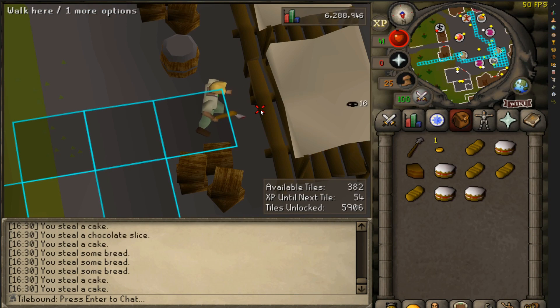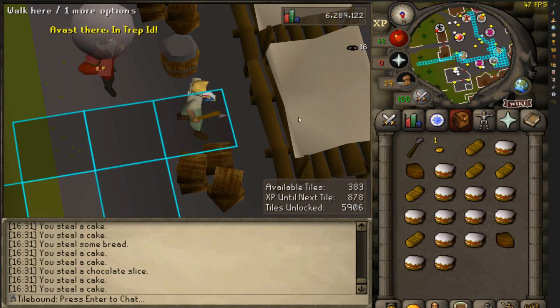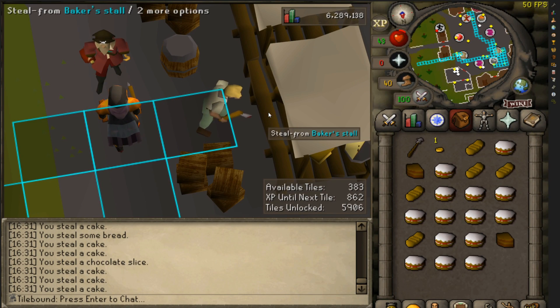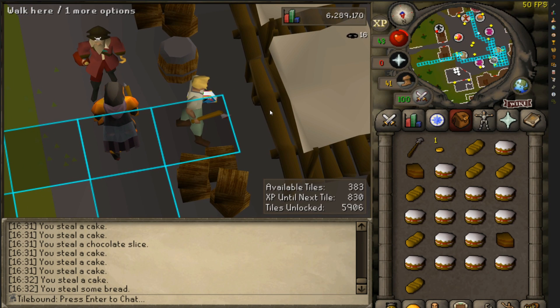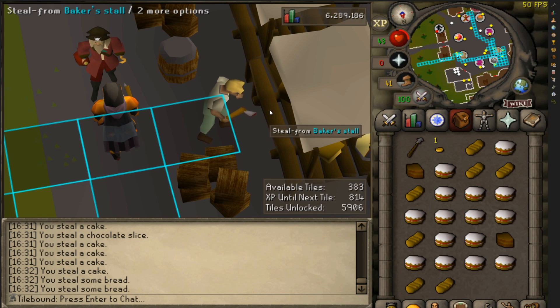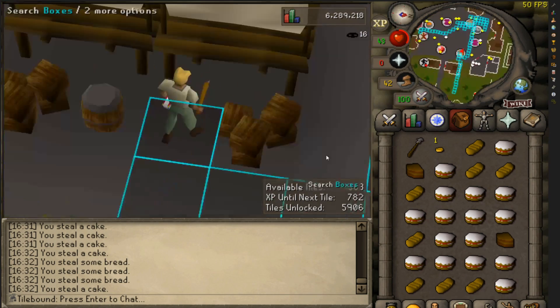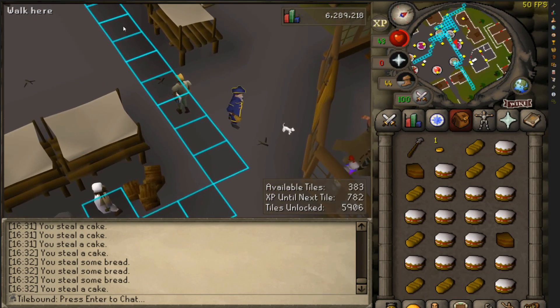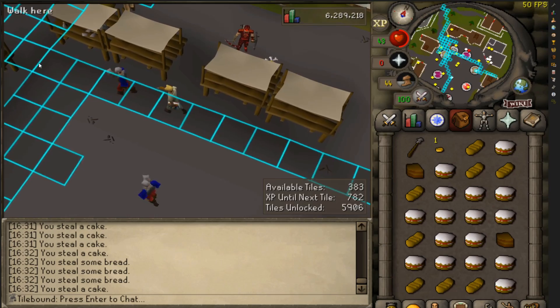You already know what it is — can't go by a stall without doing some thieving. Although you are four times as likely to get the Rocky pet from the wine stall as from the cake stall, just because cakes respawn so quickly. The wines take so long to respawn that in terms of chances per hour it may be the same — just with wines you only need to click maybe a quarter as much.